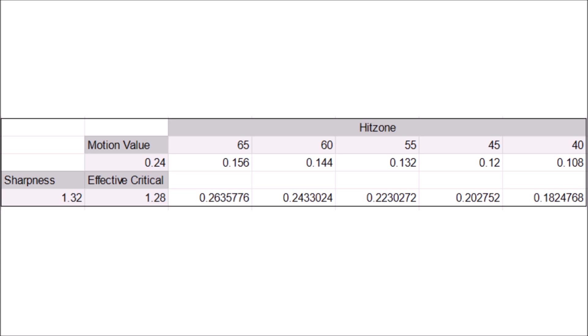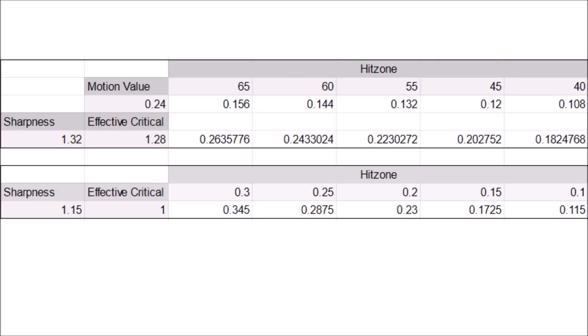On the other hand, with elemental damage we get a cap of 0.30 as the best common elemental hitzone. This gives us 1.15 from sharpness multiplied by the 0.3 hitzone for 0.345. This means we will increase poke damage by 1 for each 3 points of element. A 30% elemental hitzone is equivalent to an 85% raw hitzone.